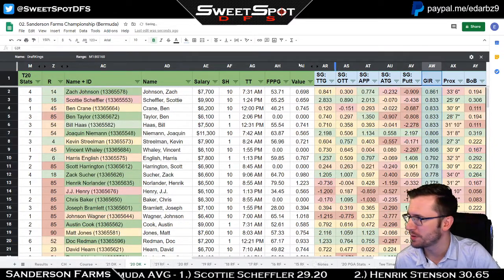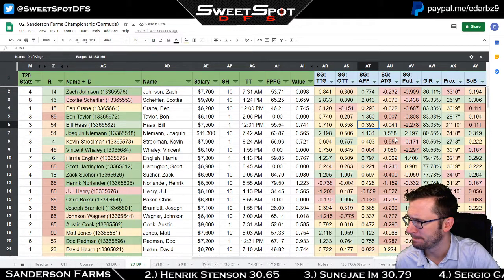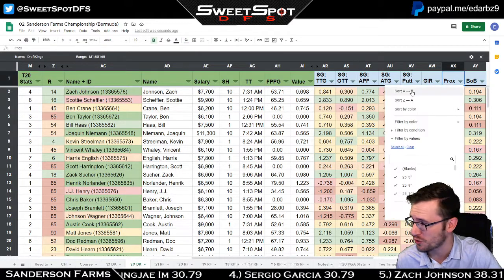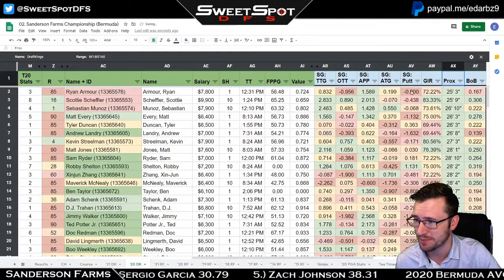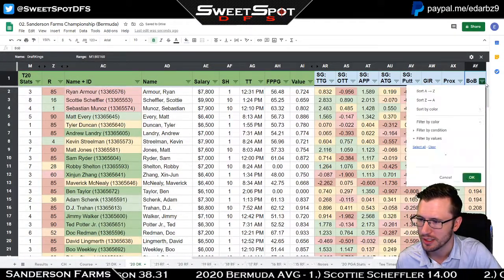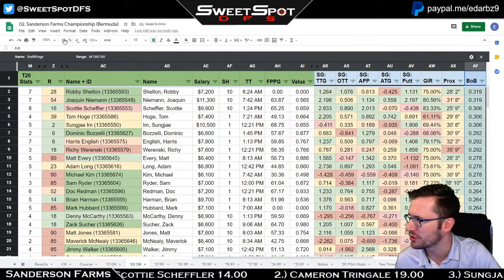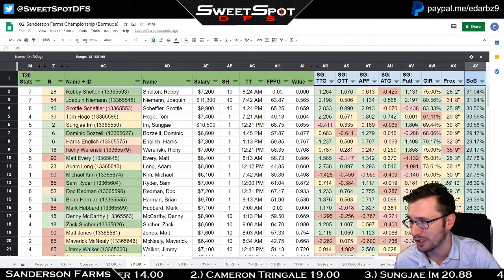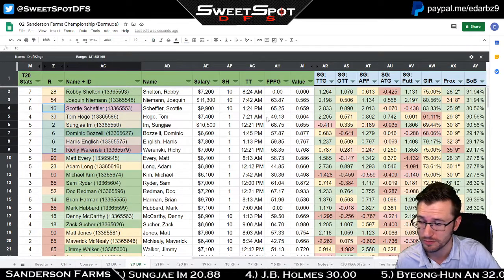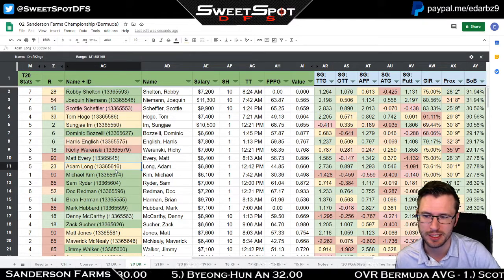Green in reg — this plays into how well a golfer is striking the ball the week before, and you can see the stats up there justify that. Proximity doesn't show up as much. Birdie or better is the last one — your hot golfers from last week show up at the top of the leaderboard. Your top guys for birdie or better all made the cut, and a lot of them finished inside the top 20.